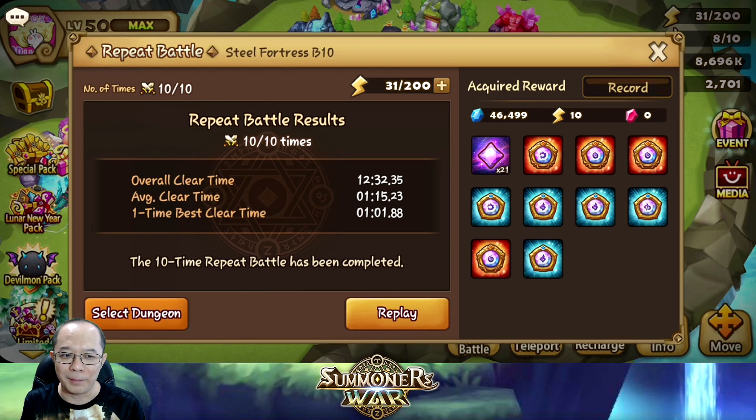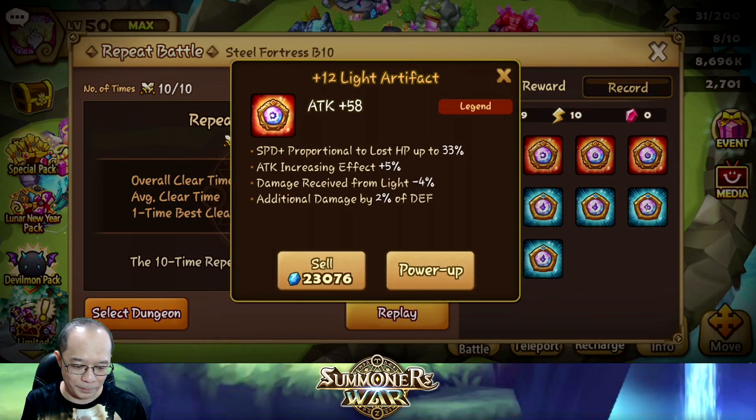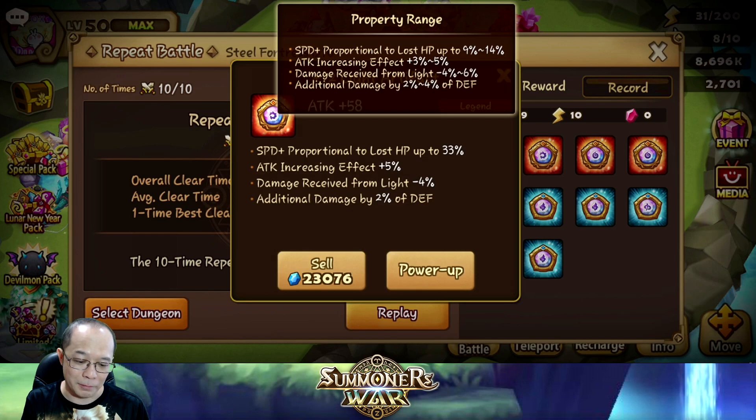I take a look at the first three artifacts that I got and I'm quite happy with the buffs. This is a blue-blue artifact and it rolled twice into the first sub-properties — speed proportional to lost HP up to 33%. Usually it doesn't roll that high. It started with 9%, rolled twice at 12% and 12%, so that's decent. The max it could roll is 14%, so I don't get the max roll and I have a low starting speed, but seeing 33% for the first time is pretty good.